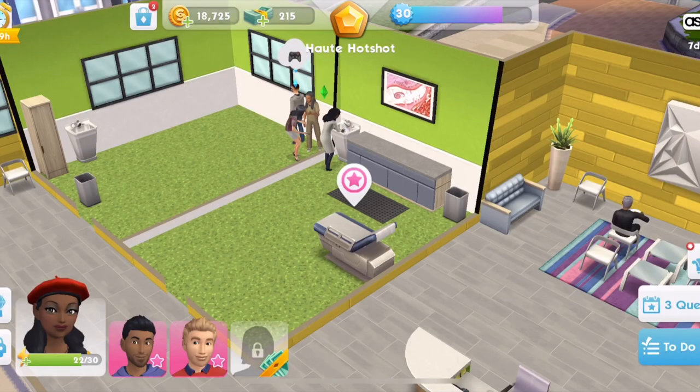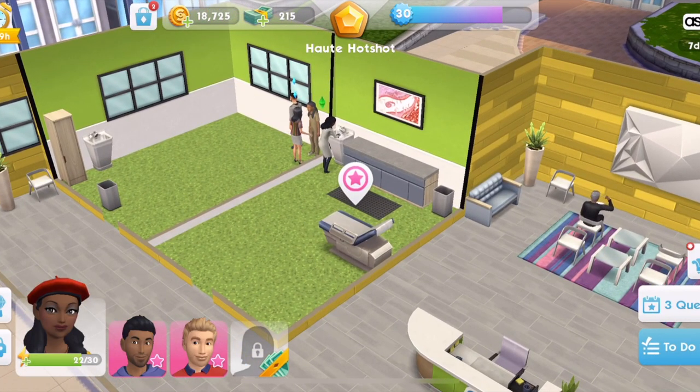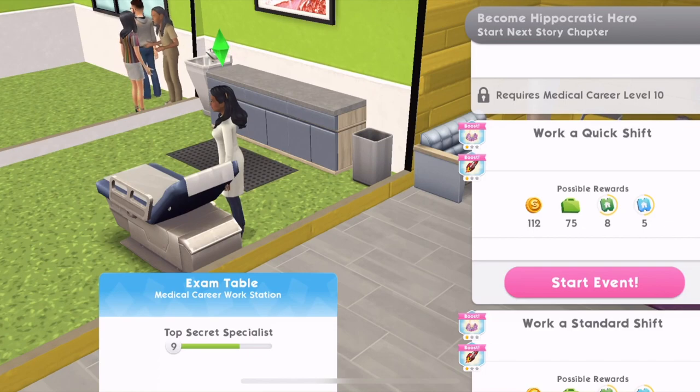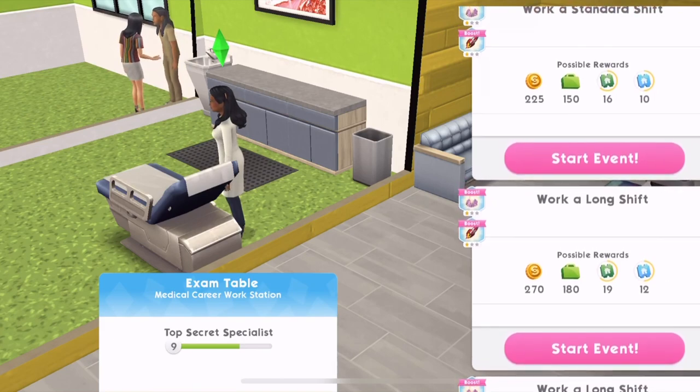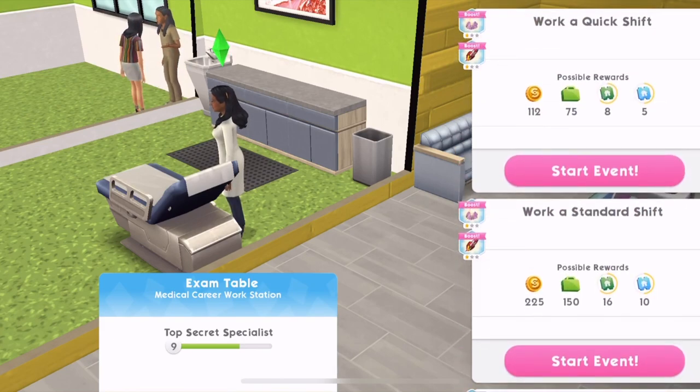The next tip is to do shorter tasks more often if you can. So we have Lexi here who is working on her medical career — she's up to level nine. To work a quick shift she will earn 112 Simoleons. On average, a quick shift is around an hour, a standard shift is maybe three or four hours, and a long shift is around eight hours. So just by looking at how many Simoleons you're going to get, with a quick shift you're going to get 112 for one hour.